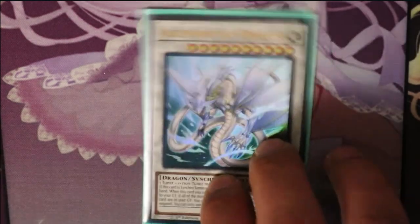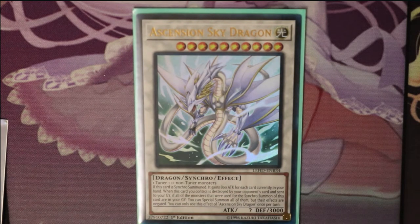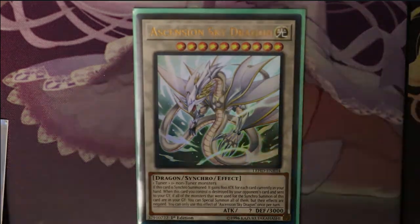We're going to run Ascension of the Sky Dragon — he's just a level ten synchro monster. If you don't want to summon any of your Aesirs, you can just bring him. One tuner and one non-tuner, level ten. When this card is synchro summoned, it gains 100 attack for each card currently in your hand — kind of a weaker version of Slifer. When this card you control is destroyed by your opponent's card and sent to the graveyard, if all monsters used for the synchro summon are in your graveyard, you can special summon all of them, but their effects are negated. So you summon Sky Dragon, he gets destroyed, and all those monsters come back and you can synchro again.